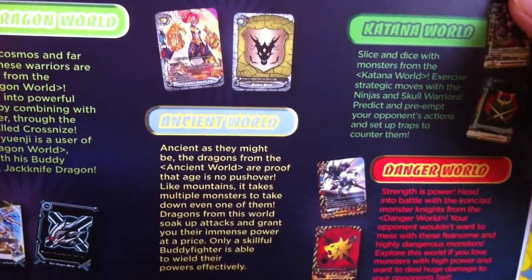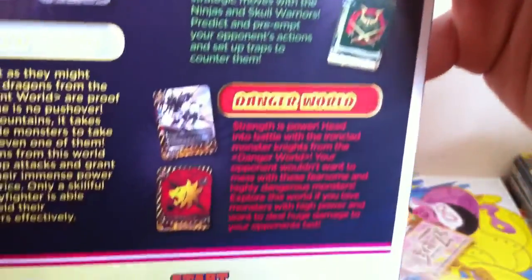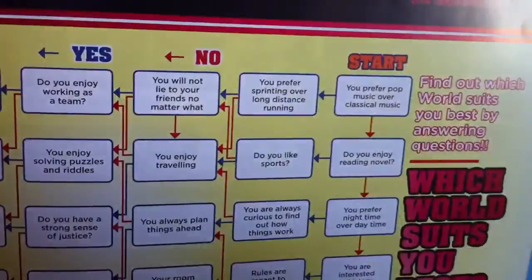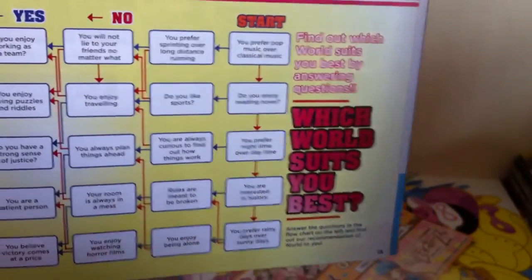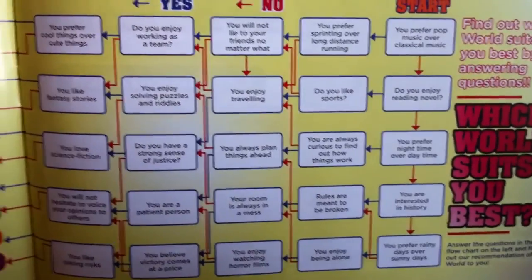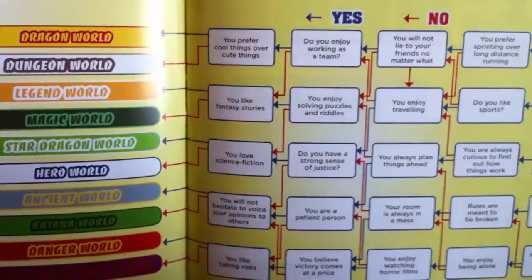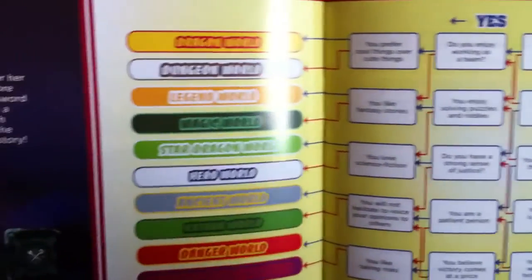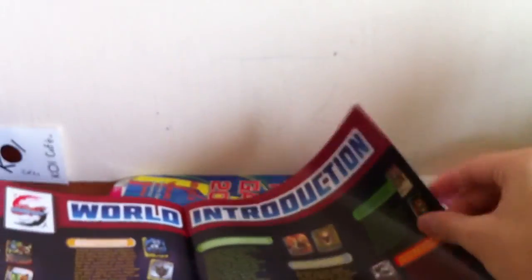Oh yeah! Ancient World. Katana World and Danger World. And this is basically the compatibility test of the game. There's so many worlds, the last one is Star Dragon World — it's the dog, sorry.